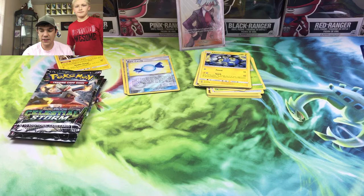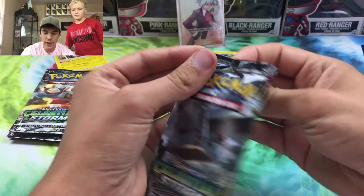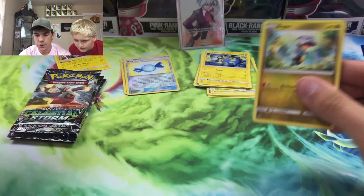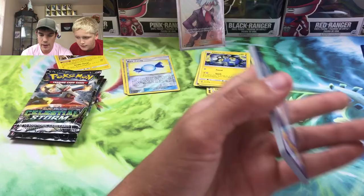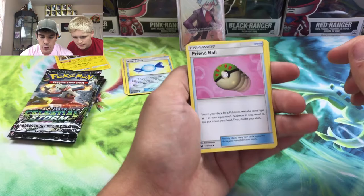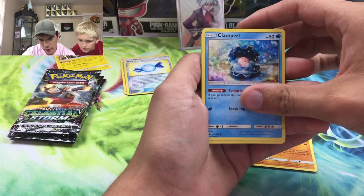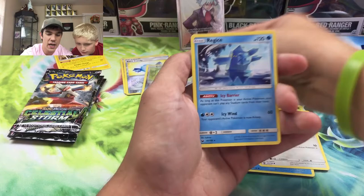We just noticed my face cam cut out - don't know where it cuts out at but we got it back. We're doing a stack attack pack. My dog is barking - she's always barking, you know she barks a ton. Here is the code card and we are going for the front. We got a Friend Ball, Mawile, Breloom, Bellsprout, Clamperl - I don't think I have that one yet - Skitty, a Beldum reverse, and an Aggron regular rare.